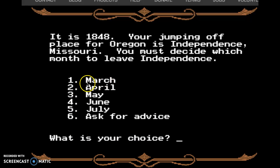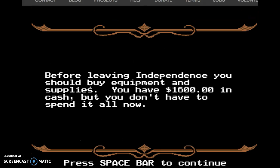I think I'm just going to go with March because it's the first choice. Before leaving Independence, you should buy equipment and supplies. You have $1,600. Bankers make more money in cash, but you don't have to spend it all now.